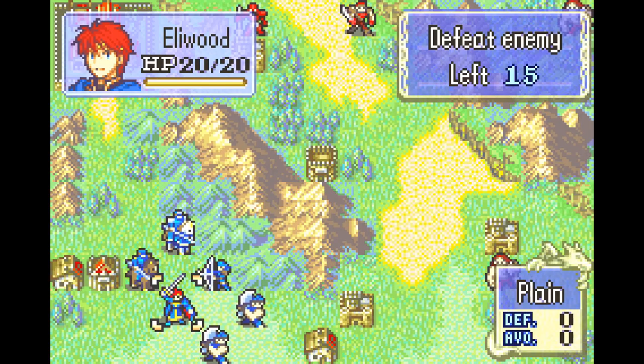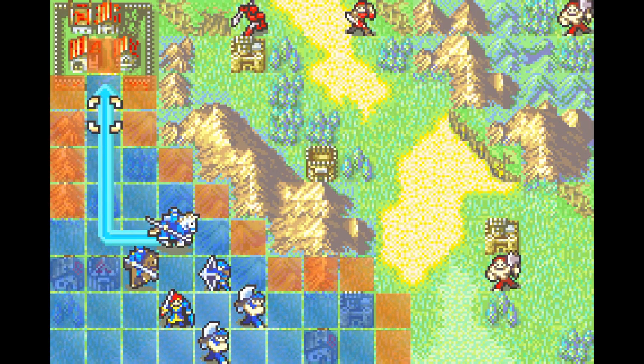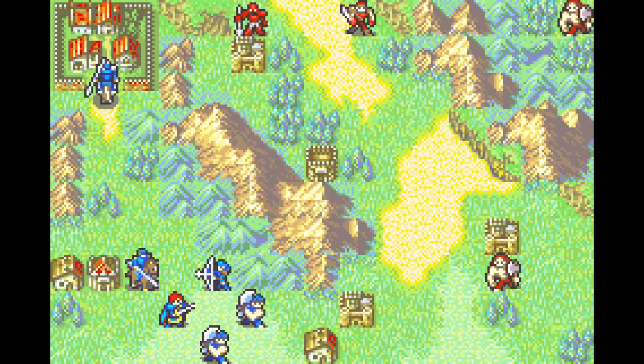Hello everybody, and welcome back to Fire Emblem 7. We're gonna have Marcus go here. You look like you have some experience. What does he give me? Secret book is good — it increases skill.